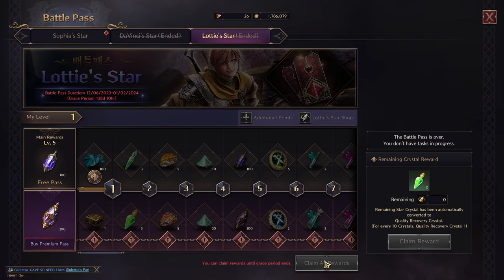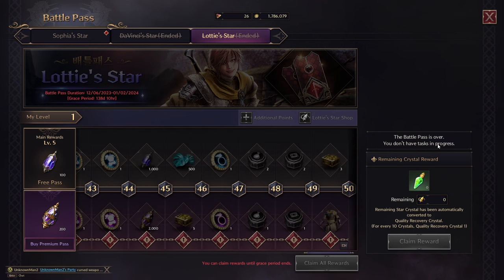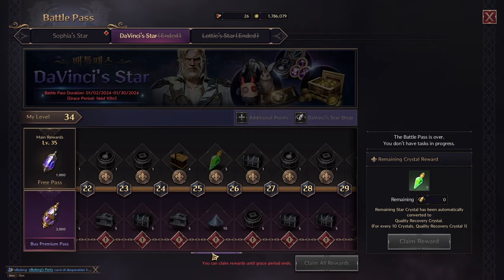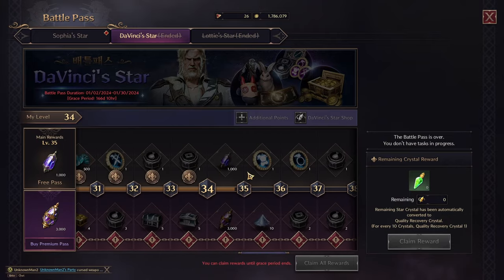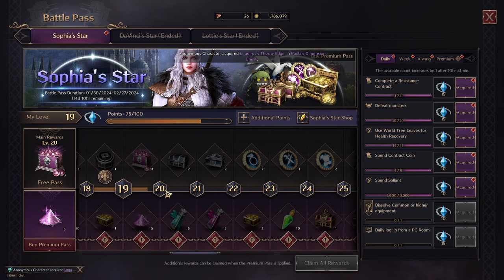The third one, which we have here — you cannot progress in the old ones. You could claim rewards you had forgotten to claim, but you cannot do this one again. You can see the battle passes where you don't have tasks or progress, so basically it's over — too late. This one I only did about level 35 before it ended, and then we have the new one which I'm currently on, most level 20.